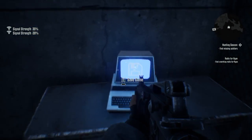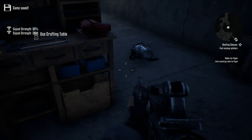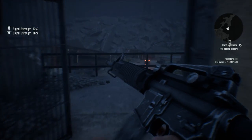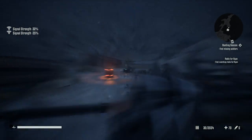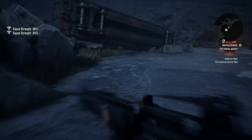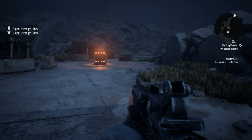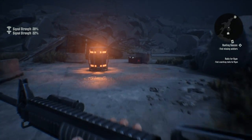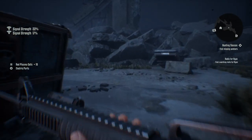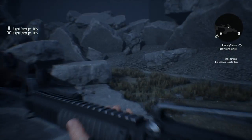There's a crafting table. I don't really need to craft anything... actually, craft some ammo. Okay, can we go inside? No. Let's go.